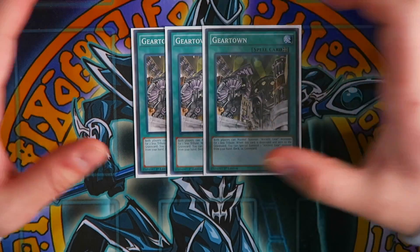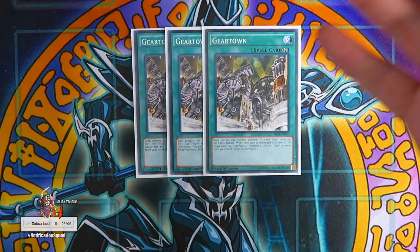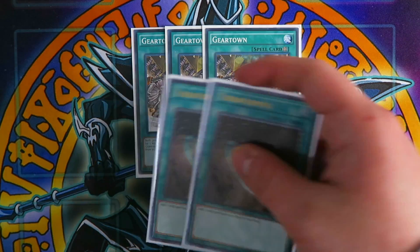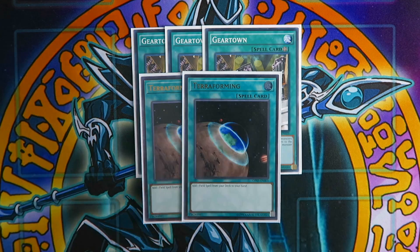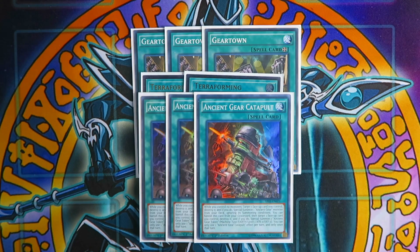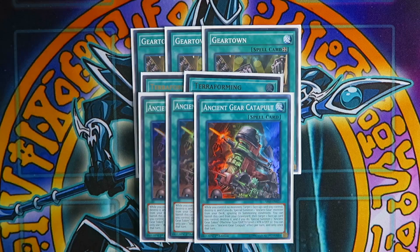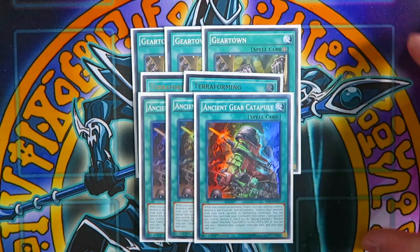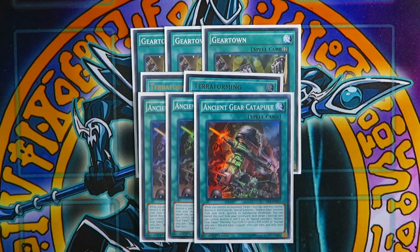You're going to play triple Gear Town. Its effect lets both players normal summon Ancient Gear monsters for one less tribute, and when it's destroyed and sent to the graveyard, you can special summon one Ancient Gear monster from your hand, deck, or graveyard. To access Gear Town quickly, play double Terraforming. Gear Town is especially important to see in your opening hand because it combos with Ancient Gear Catapult — while you control no monsters, Catapult targets one face-up card you control, destroys it, and special summons one Ancient Gear monster from your deck ignoring summon conditions. Activating Catapult pops Gear Town, both effects trigger, special summoning Ancient Gear Golem from the deck via Catapult and another Ancient Gear monster like Wyvern or Reactor Dragon via Gear Town. Play triple Ancient Gear Catapult because it's one of the best starter cards in the deck.